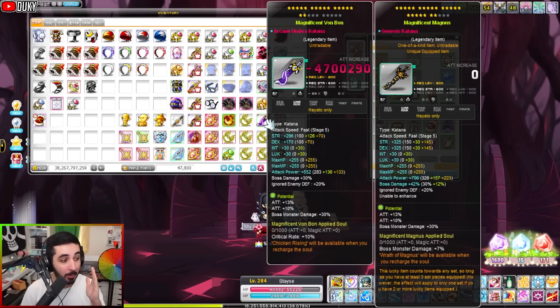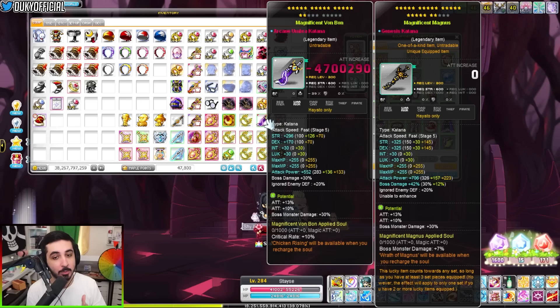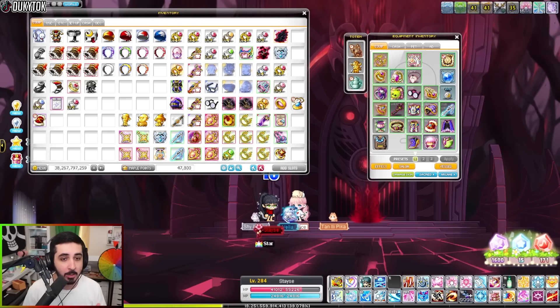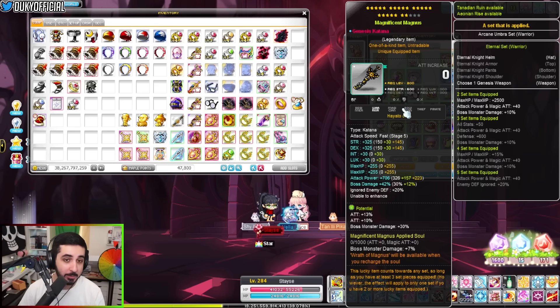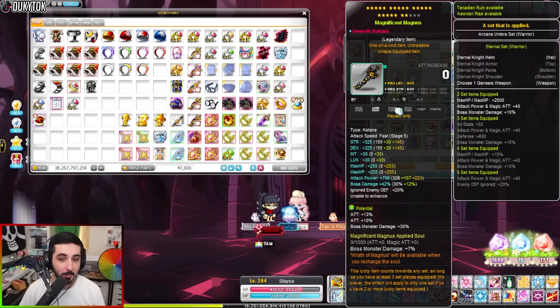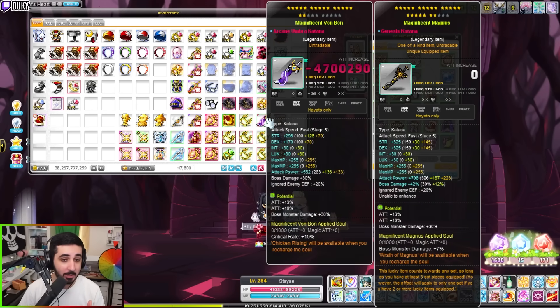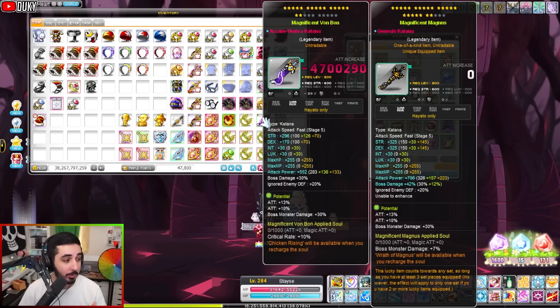It's way stronger than arcane weapon and it's what all the end-gamers have — it's what you need to do a lot of damage. By the end of this video you're going to learn how to get a fully liberated genesis weapon, what the requirements are, and what it does. The stats on it are crazy; from the genesis katana there is about a 150 attack difference and the flames go much higher.